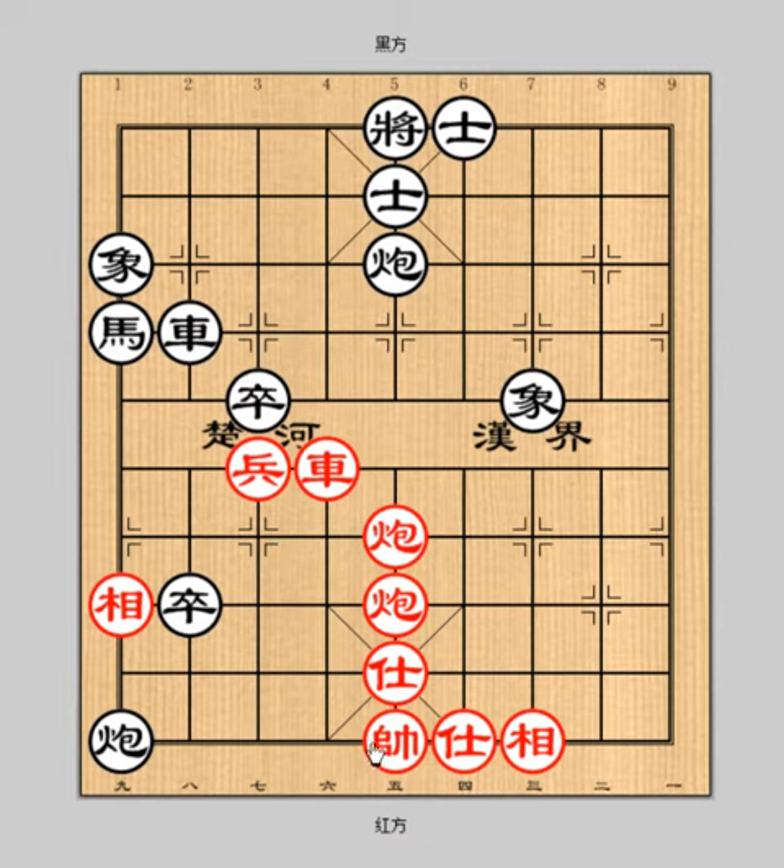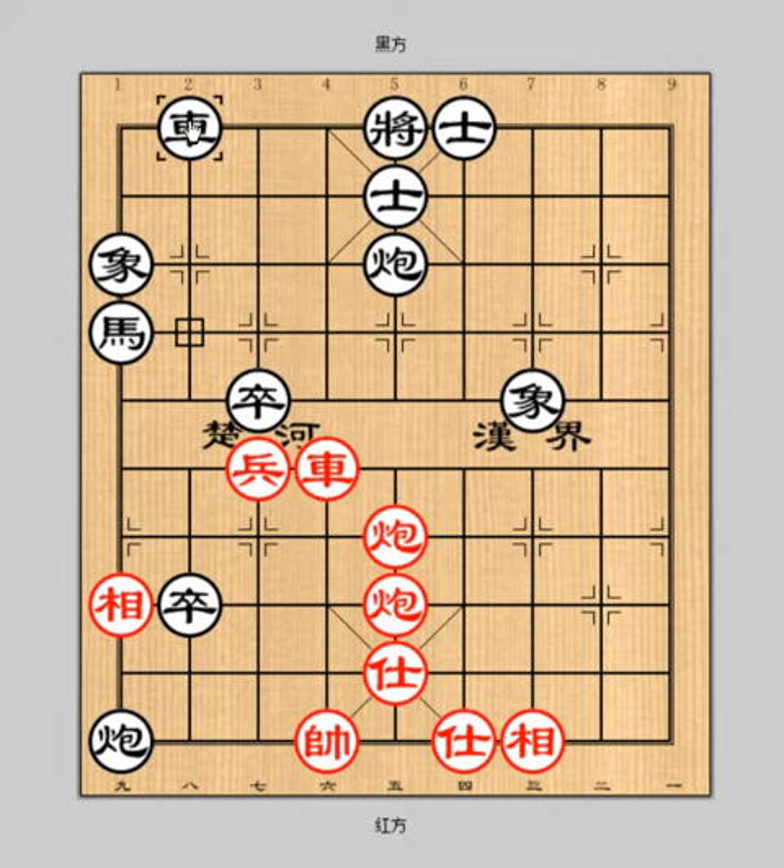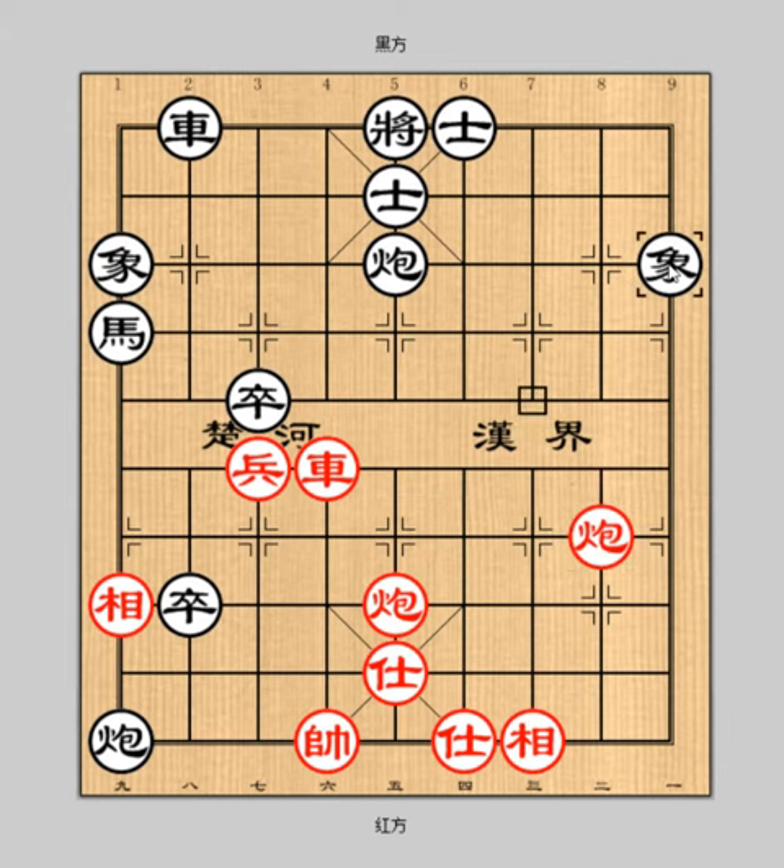General fell to 6. Red intends to go chariot 6 plus 5 checkmate. In order to defend, black has to go chariot 2 minus 3. Then red continues by front cannon 5 to 2. Elephant 7 minus 9, dissolving the mate. Cannon 2 plus 6 check.